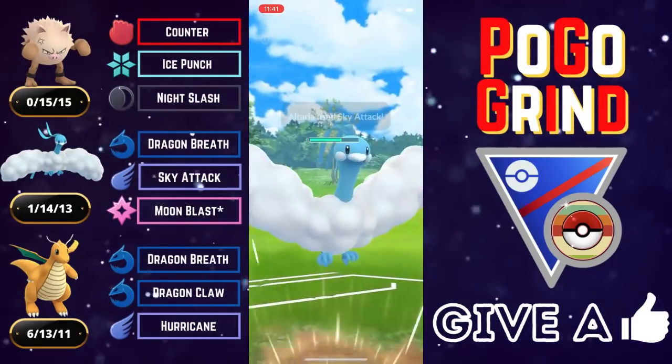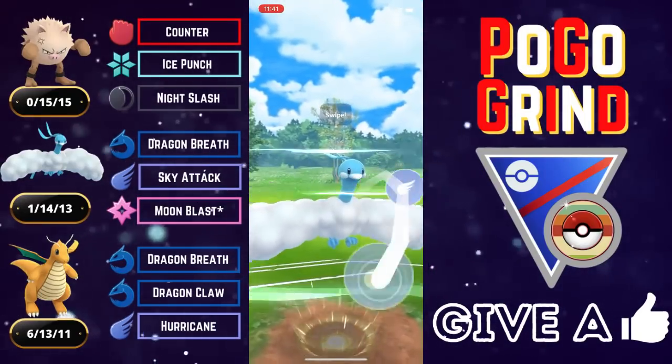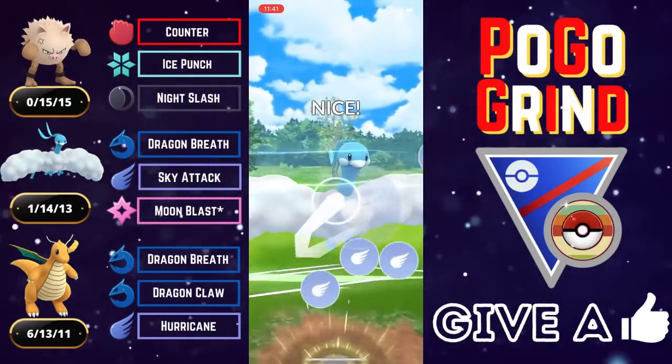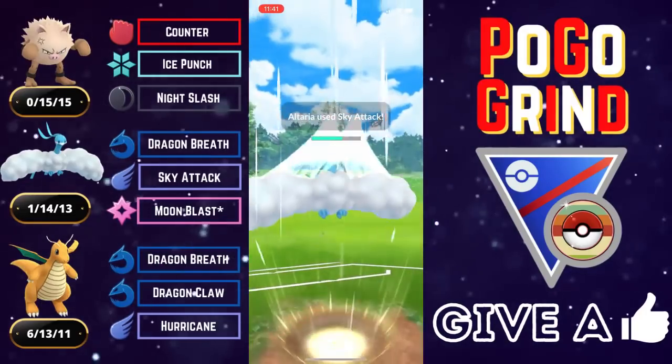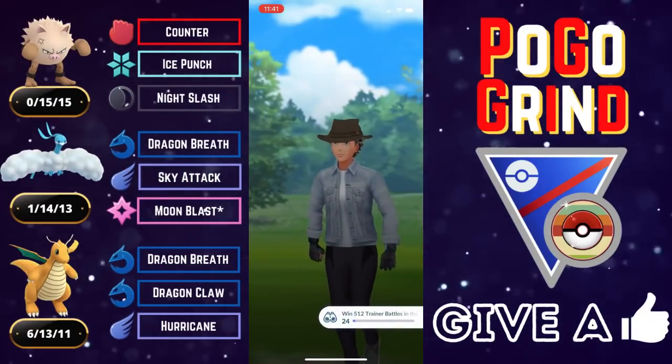We are not afraid of a Shadow Ball — we tank one Shadow Ball, no problem. We get to the first Sky Attack; of course that gets the shield. And we had the second one locked and loaded for the Trevenant. We are going to say bye bye Trevenant. And that is going to be a good game — well played to our opponent.